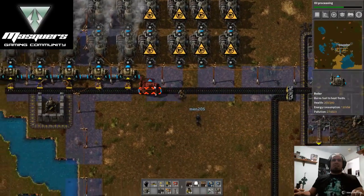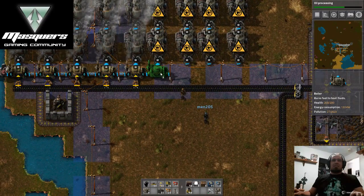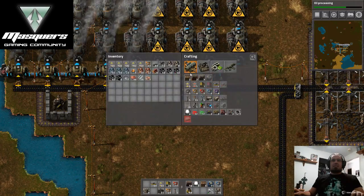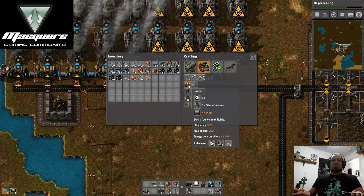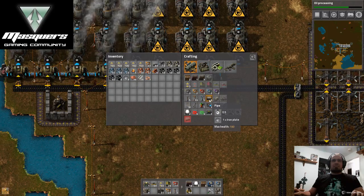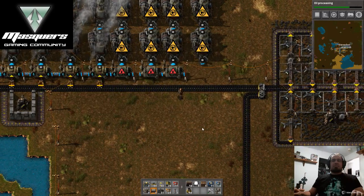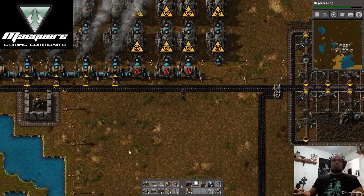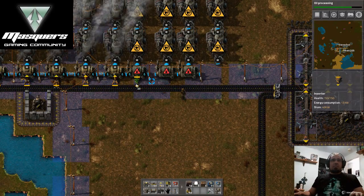I try to overpower ourselves. Oh, I need more boilers. Do you want me to start trying to get set up on that production line? Yeah, we can do that.